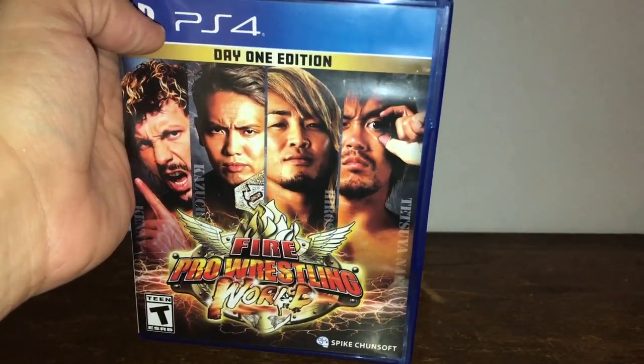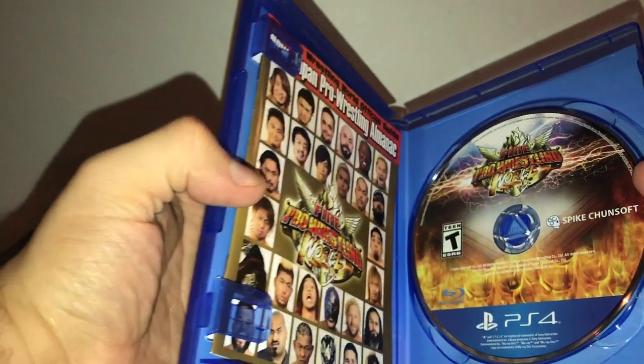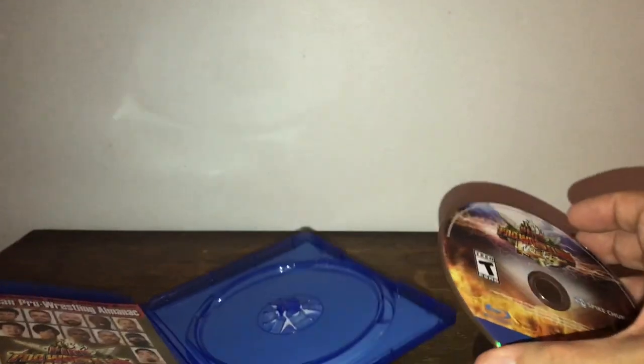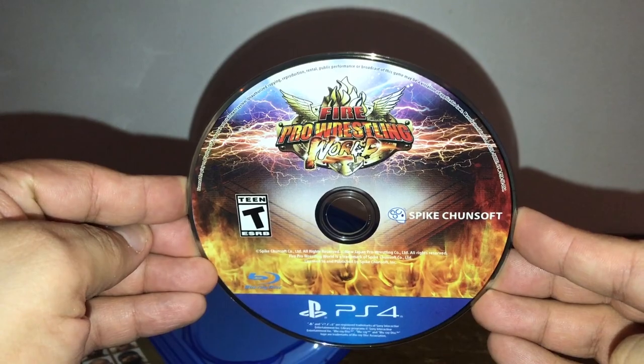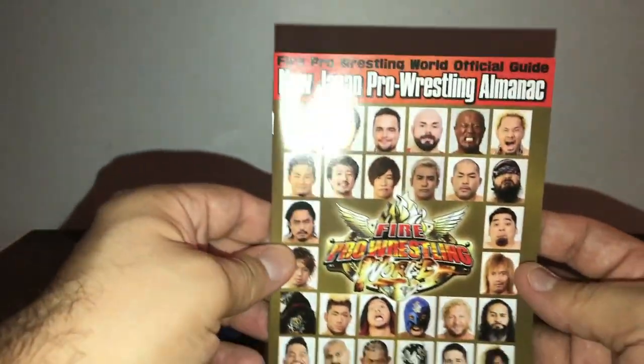There goes the front cover again, so let's open this bad boy up and see what's inside. Okay, hold on — so first thing we have here is your disc, Fire Pro Wrestling World for the PlayStation 4, and we have something inside: it is the Fire Pro Wrestling World Official Guide, New Japan Pro Wrestling Almanac.